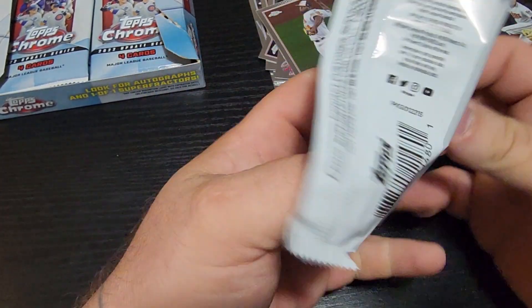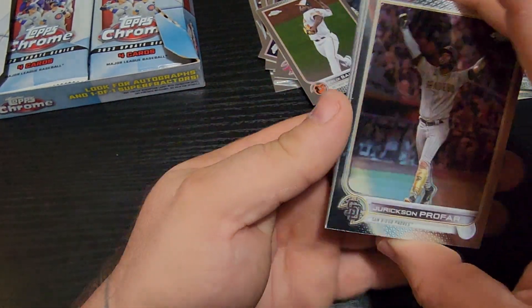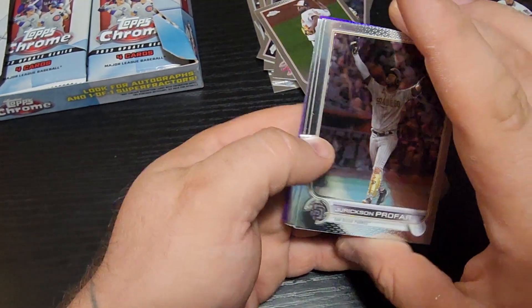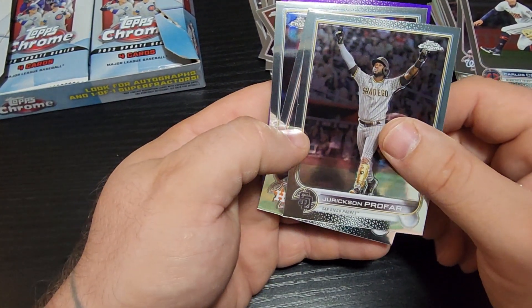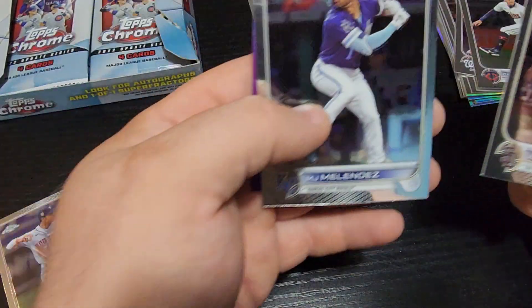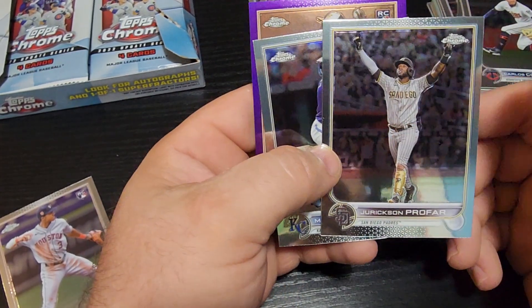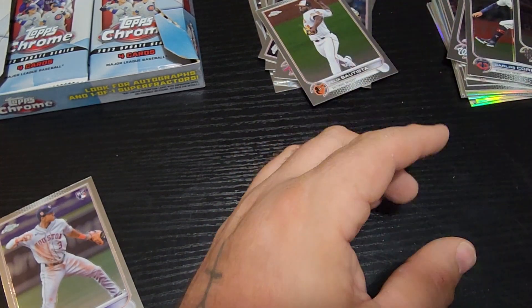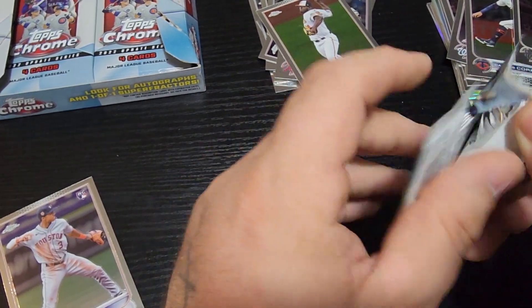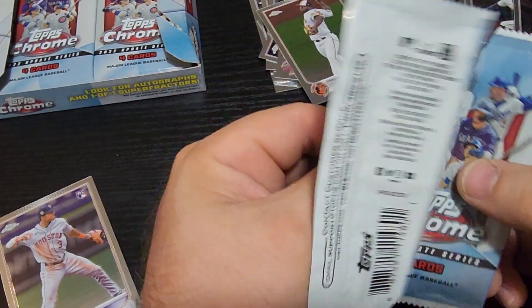Oh wait, I just found a Julio Rodriguez! It's always a shame how you can never find a good rookie — you could pull four or five of a no-name rookie like that Nick guy, but when it comes to the bigger names... Jery Profar, Jeremy Peña — nice! Jeremy Peña, that's not bad. I didn't pull that yesterday. Just keep ripping.